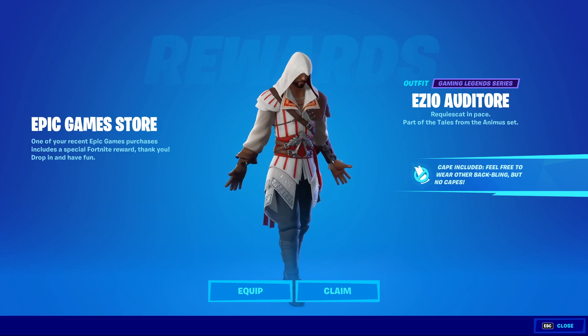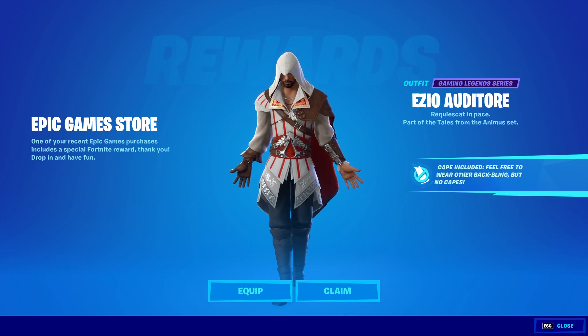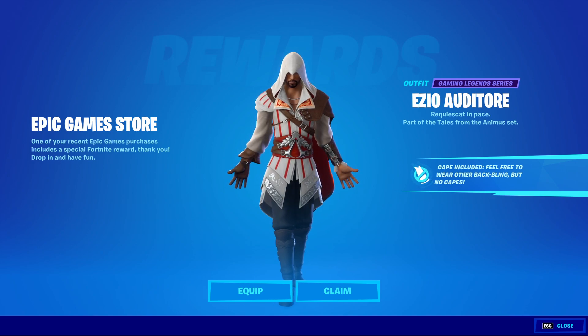You get Ezio Auditore de la Frenze — is that his name? The Assassin's Creed 2 character. Most people know him from Assassin's Creed 2, Assassin's Creed Brotherhood, and Assassin's Creed Revelations.